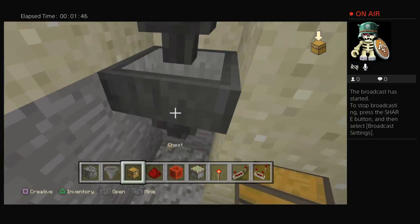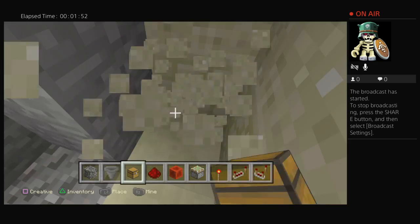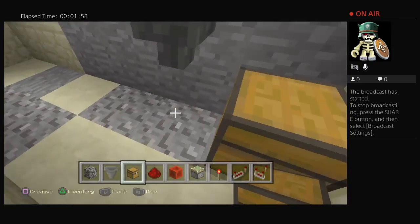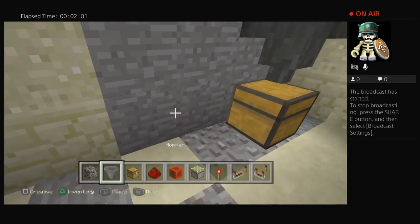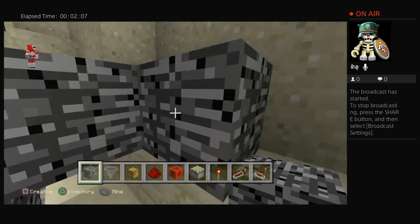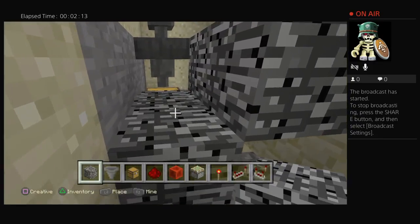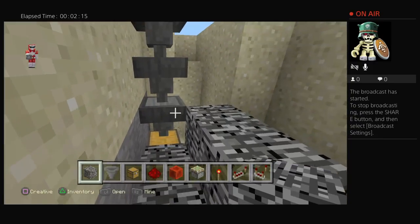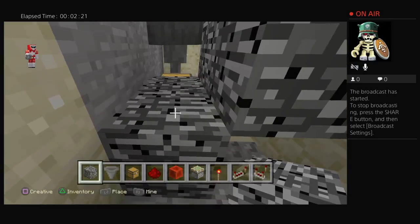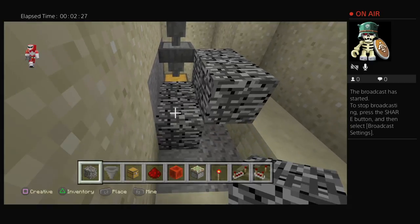I placed the chest wrong — let me fix that really quickly. I hate the sand falling everywhere, it's getting on my nerves. Then what you want to do is place the blocks you chose behind the chest like this, then build one like that. So you've got these two chests, three hoppers, another chest, and then some blocks of your choice — two behind it and two across from the stuff you placed behind.